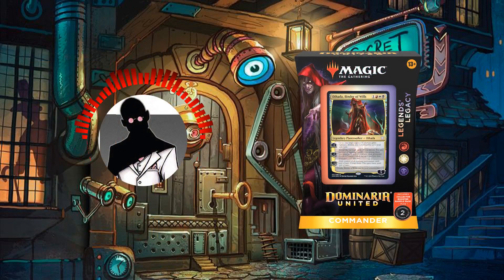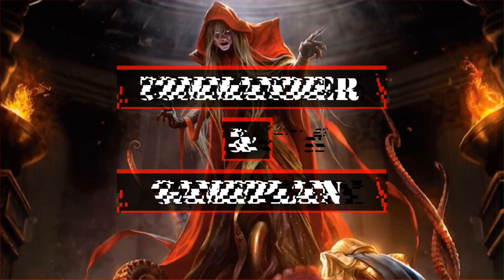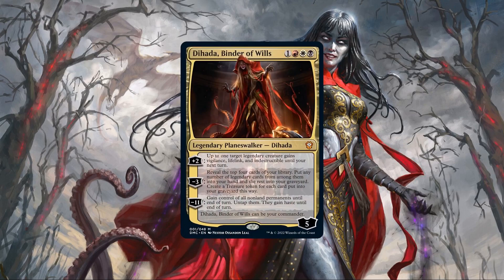With that out of the way, let's start by taking a look at the commander and game plan. Dehada Binder of Wills is a planeswalker with 5 loyalty that can be our commander, costs 1, a red, a white and a black, and has the following abilities. Her plus 2 gives up to 1 target legendary creature Vigilance, Lifelink and Indestructible until our next turn.